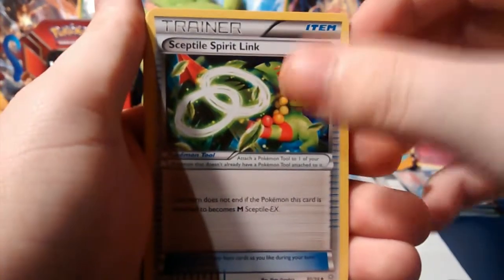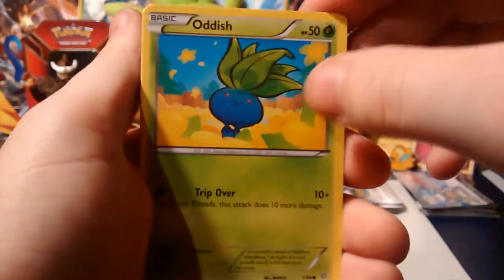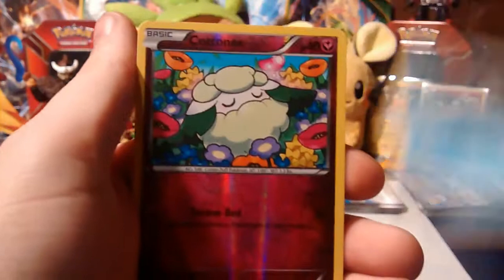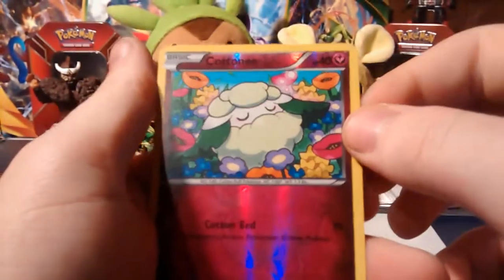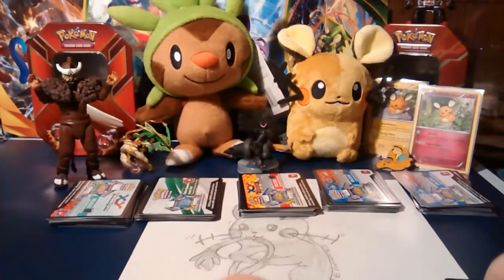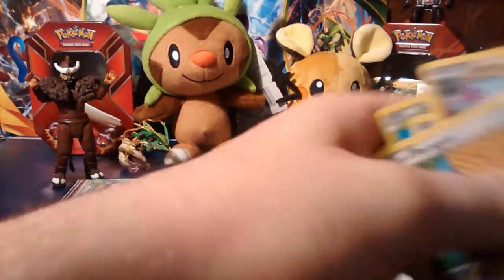We have a Gloom, Sceptile Spirit Link, Flareon. Some of these are upside down — has that happened before? I don't know, I haven't seen anything about that. That's weird. Oddish, Inkay, Golurk, Porygon, Relicanth, a Cottonee Reverse — common. And our Rare is an Entei Non-Holo. I'm actually looking for the majority of these cards.